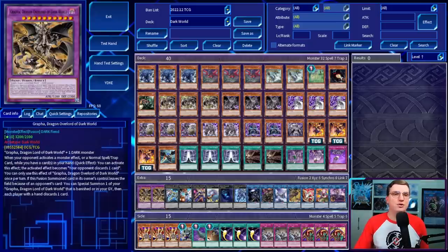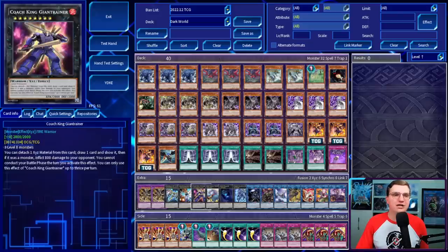Speaking of cards that do that, we're on two Grapha Dragon Overlord of Dark World. When your opponent activates a monster effect or a normal spell or trap card while you have a card in your hand, you can activate this effect — the activated effect becomes your opponent discards a card, and that's a hard once per turn. If this fusion-summoned card of its own accord leaves the field because of an opponent's card, you can special summon a Grapha that is banished or in your graveyard, then everyone who has a hand discards a card. After that, we've got a Zeus, a Hope Harbinger, and a Coach King Gigant Trainer. This is both the way you are going to be winning in time, and also super Pot of Greed.